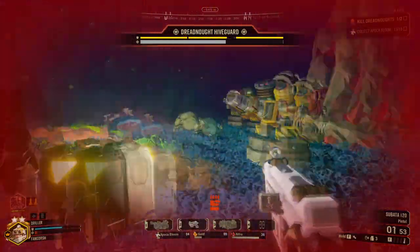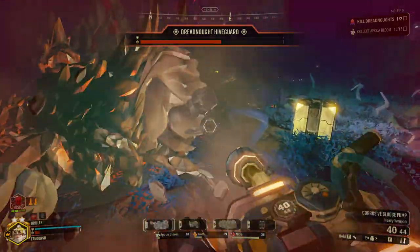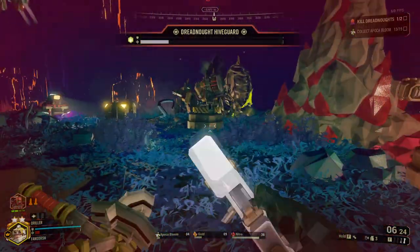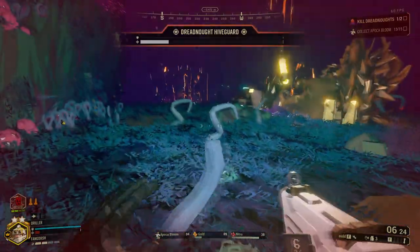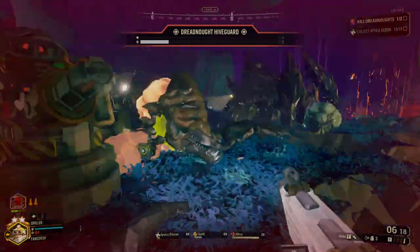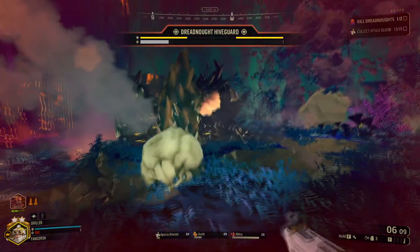I just said no to death. How many shots is it - maybe three? However many I need. Just sit right there, Hiveguard. I guess it is two shots. Oh man. Okay. Thank you, Twilight Deposit. Hey, more Nitra too. Nice. Wait, there's more Nitra right there? Oh my lord. I was like, I gotta go all around the cave just to find Nitra, and I get it right here.